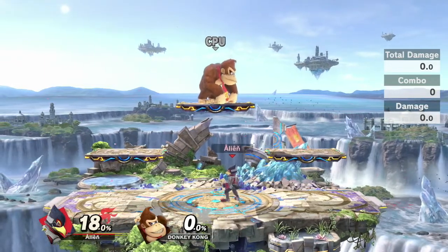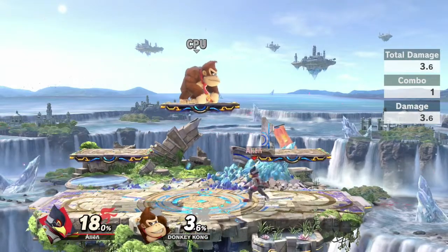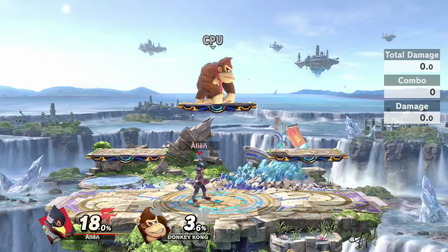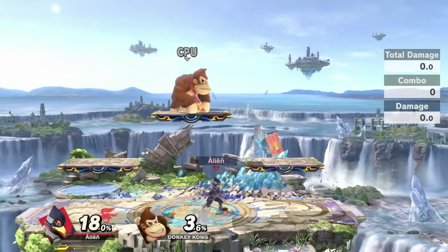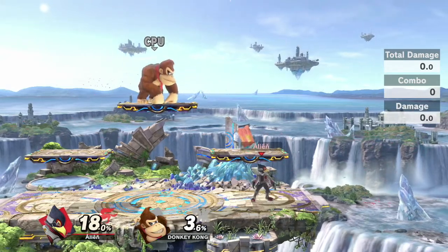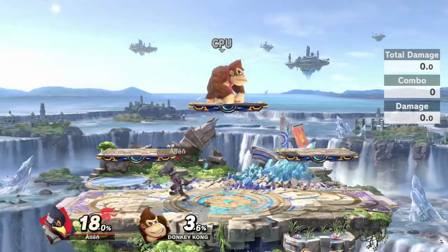Falco is mainly a bait-and-punish character. You mainly want to play bait and punish by stuffing out jumps — for example, using your laser to scare opponents to stay on the ground, so they'll jump a lot and you'll be able to enter with fair, back air, or go under and up tilt. You can also bait them to shield by lasering on the ground or in the air, or every now and then coming in with fair, which could scare them into shielding. Falco is one of the best at shield pressuring and shield poking, with up tilt, landing fair, nair, and down tilt.